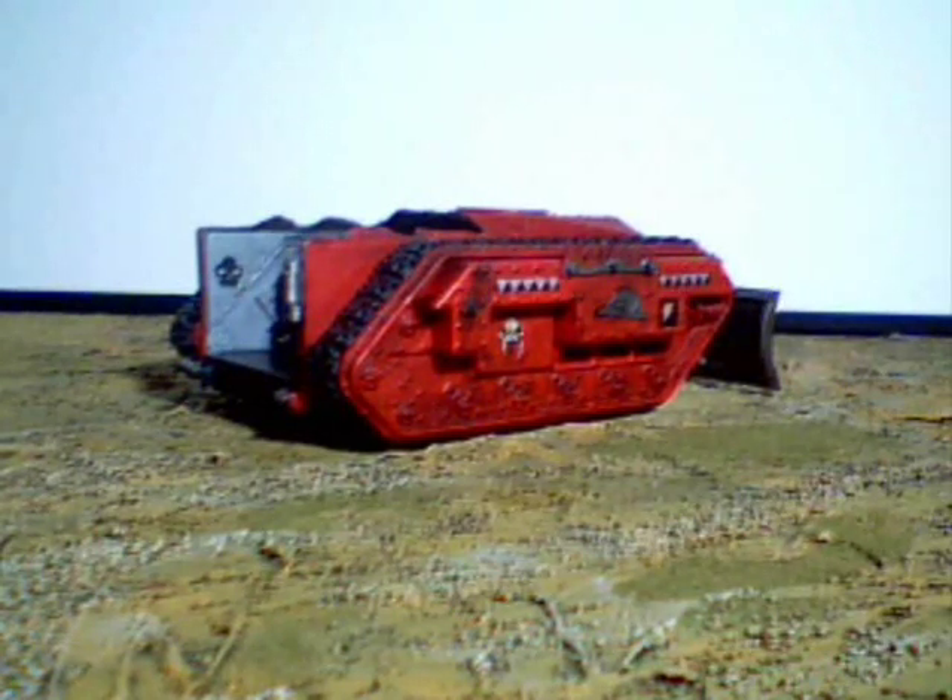The Looted Wagon is 35 points. It has front and side armor 11, so in that regard it's just like a Rhino. And it has a transport capacity of 12 models, with models in mega armor counting as 2 models.